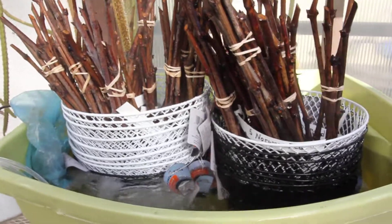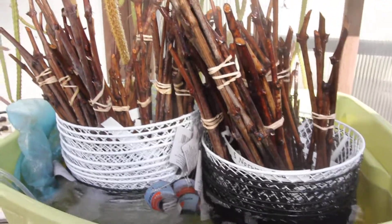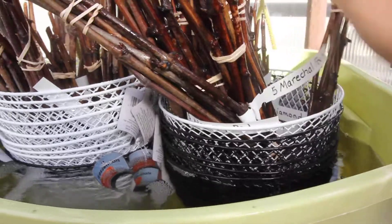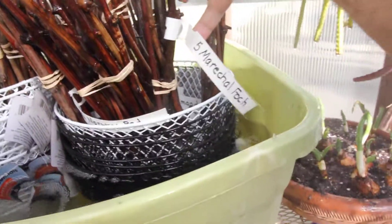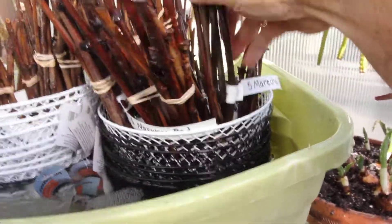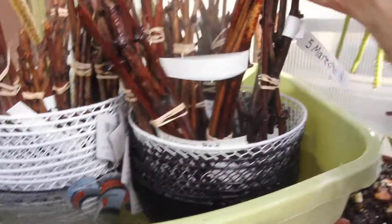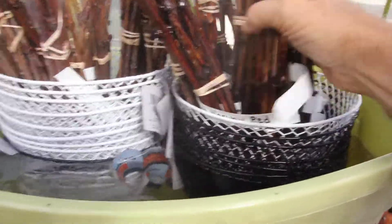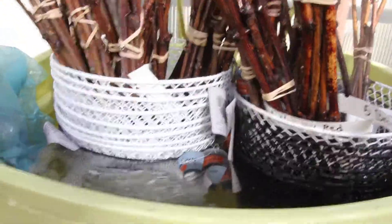Hello, everybody. Here's my setup for callusing and rooting grape vines. There are 33 different varieties of grapes here. This one's called Marechal Foch, and this one here is Bronx Seedless, and each one of them is in water about a couple inches.